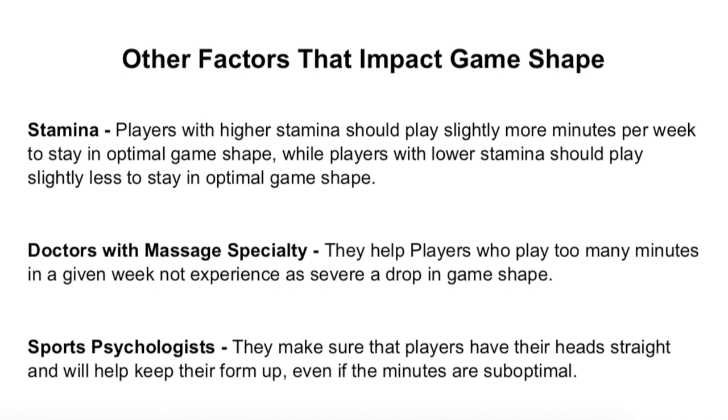Two features were added later on in the game. First, doctors with the massage specialty — these help players who play too many minutes in any given week. So if a player played 84 minutes by accident or someone got hurt and they were forced to play more, a doctor with a massage specialty helps those players not drop as drastically in game shape. They're more likely to either stay at their current game shape, or instead of dropping two levels they might only drop one.